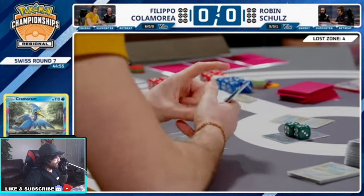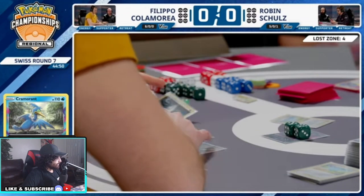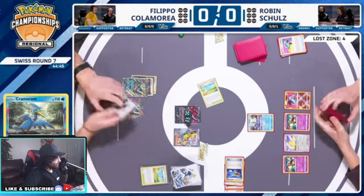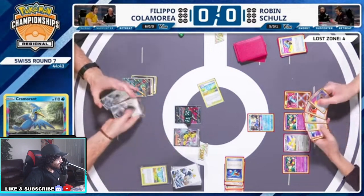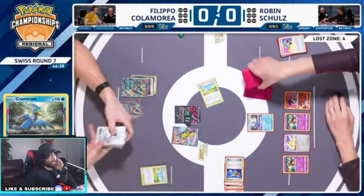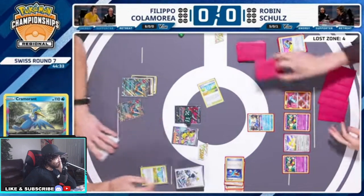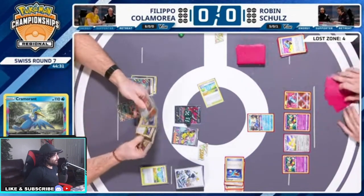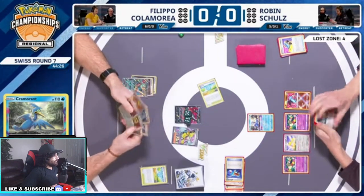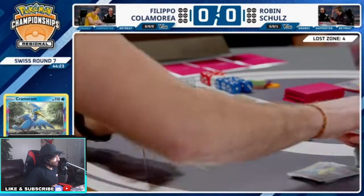He needs the Iona because he has no way to play anything. One more attachment, Iona into a Dark Patch can win him this game, can get him where he needs to go. He also has the potential to go for the Pokestop and get more draws — it's gonna be really nice. Filippo is in a good position. There's the Dark Patch. Way too much waste, but Professor's Research is gonna be great here next turn.